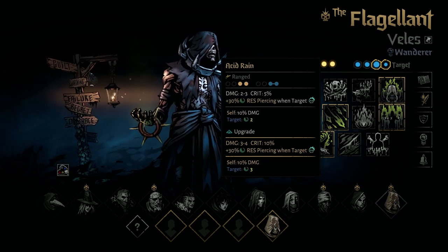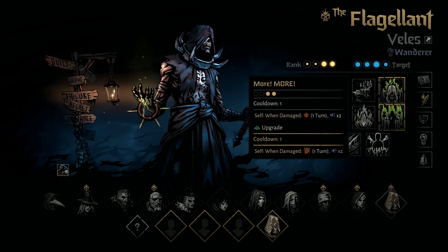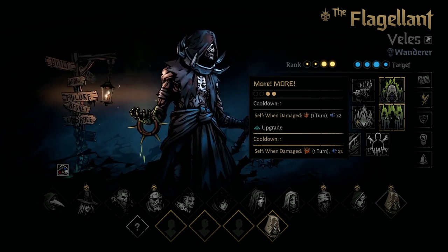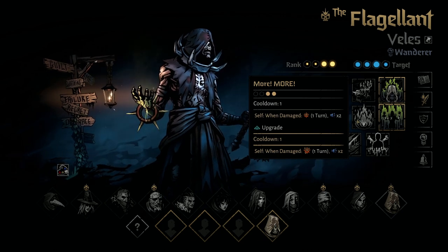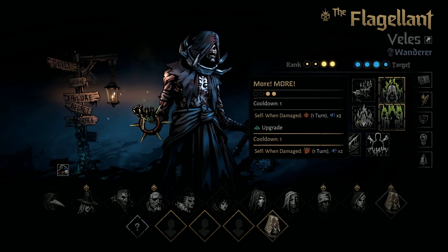His Acid Rain ability hits the back two targets for a decent amount of damage and pretty good Blight. More and More is his Taunt move, and whenever he gets hit after casting this move, he'll get more stacks of that plus buff, and at the end of his next turn he'll get healed a pretty nice amount — 10% per stack for the first one, and 15% per stack for the upgraded one.